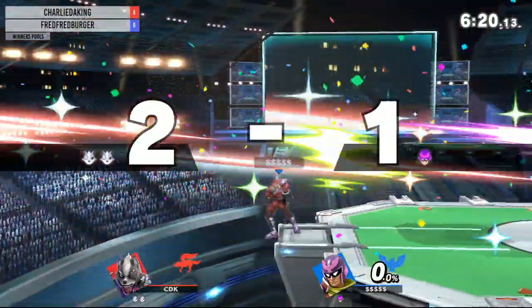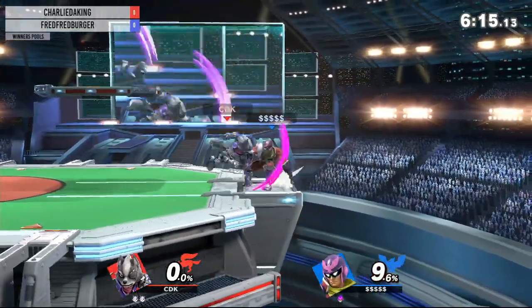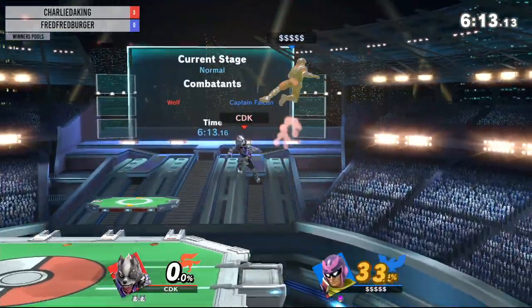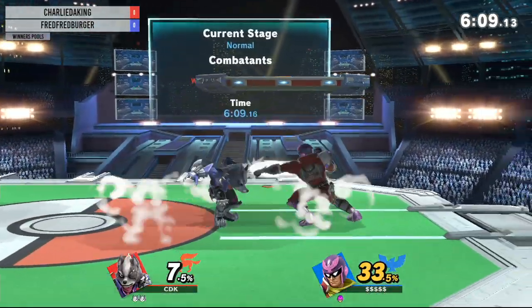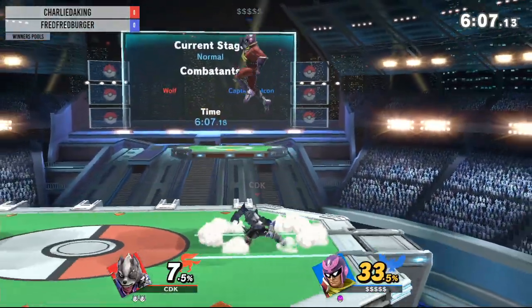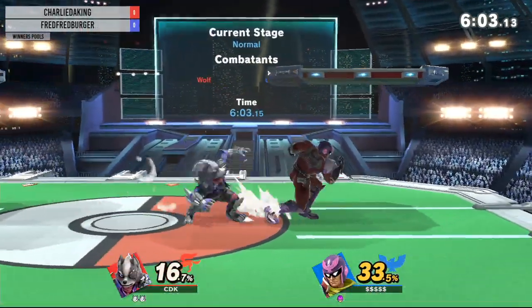Gonna go with the gentleman grab. In order to get the gentleman, you need to hold the jab button instead of rapidly pressing it. Rapidly pressing it — you're good, man, no worries. My hand hurts. Gets the down throw of Wolf.